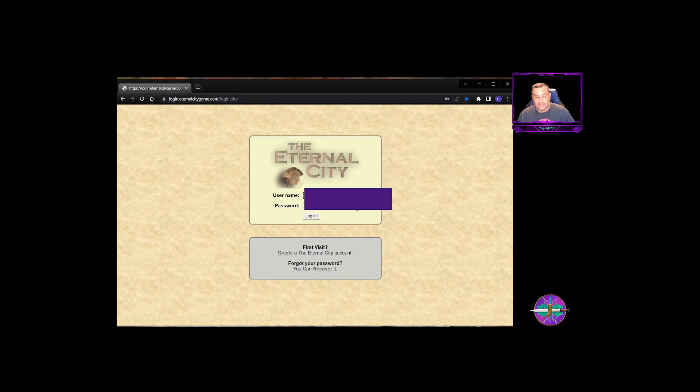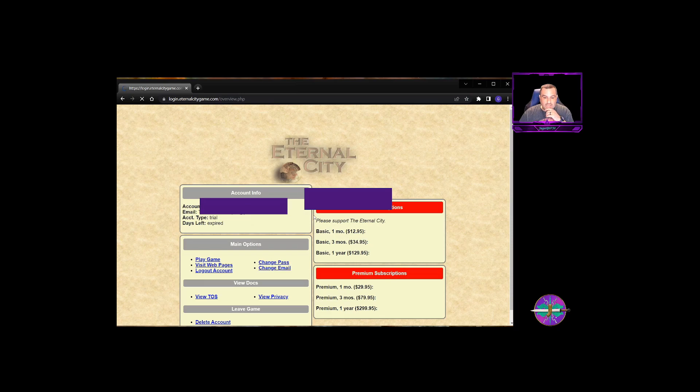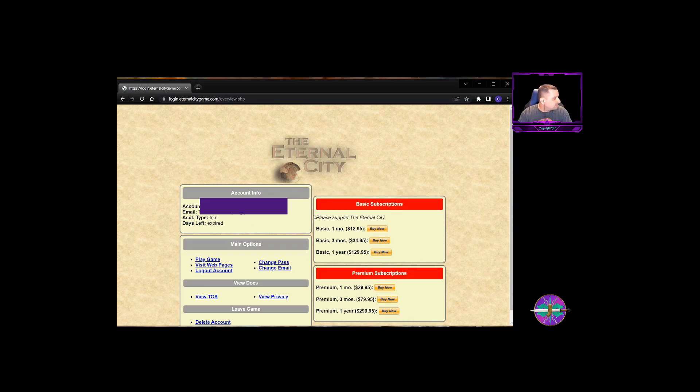Without further ado, we're going to get into it. If you watched episode one, you'll know that we already created our account and we came to this screen here. You're going to put your username and password in and then hit login, and what that's going to do is take you to the next screen.